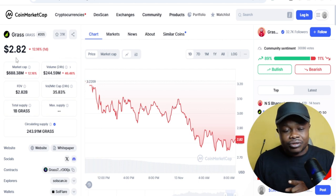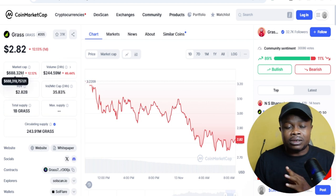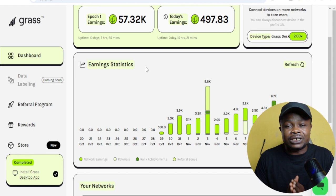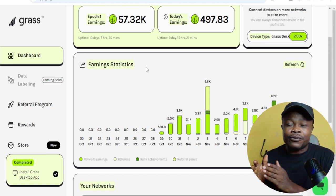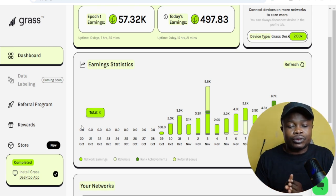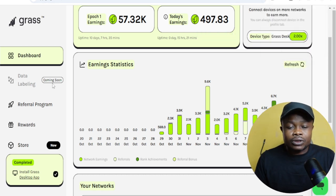The token for Grass is currently trading at $2.80, and it is the same project that some people got 10,000 — some even up to 100,000 — of this token. There is a possibility for Grass season two. We are migrating from just Telegram airdrops to decentralized infrastructure, physical infrastructure network airdrops, which is basically what these four airdrop platforms I'm going to introduce to you are all about.